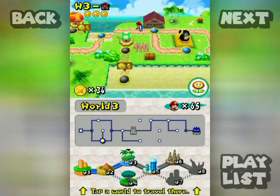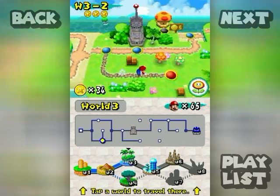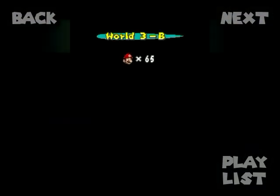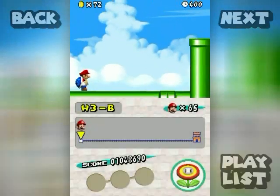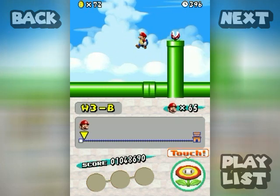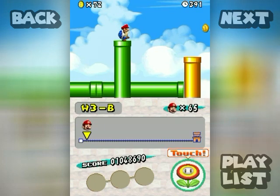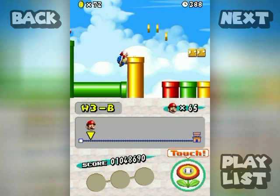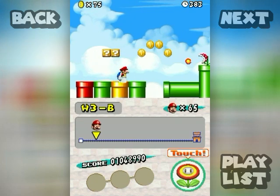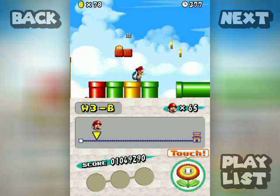Hello everyone and welcome back to the walkthrough. Let's take the alternate path now, 3-B, and see what awaits us in this secondary path level. I don't really like this one very much, mainly because of my history with it. It's one of those sorts of levels where you trial-and-error your way into finding the pipes you need to get the coins in the level.